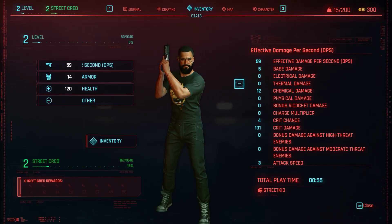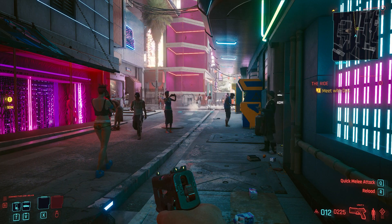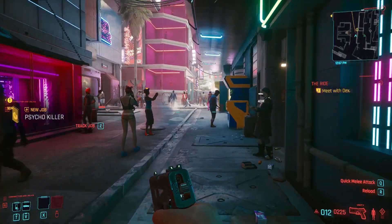Hello everyone, welcome to a short little video on how to level your character fast. Our current level is level 2 and our current experience is 63. These are the character stats. And we just came out of the Reaper dog from this location.